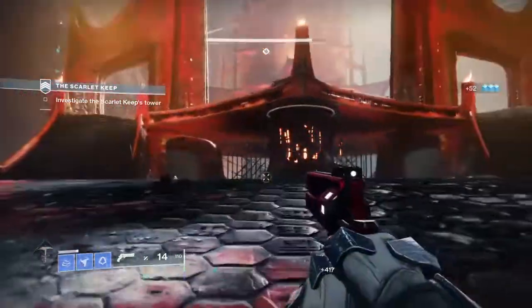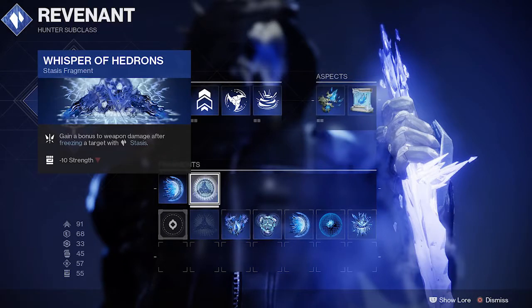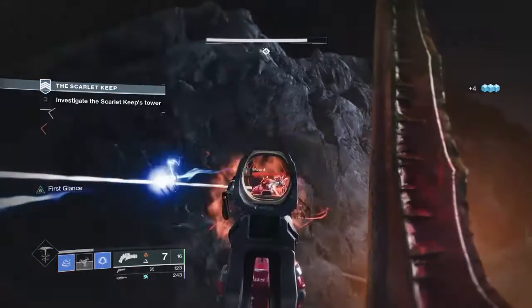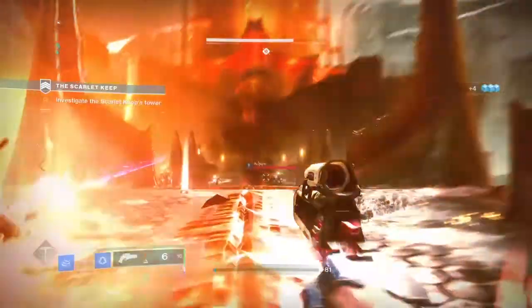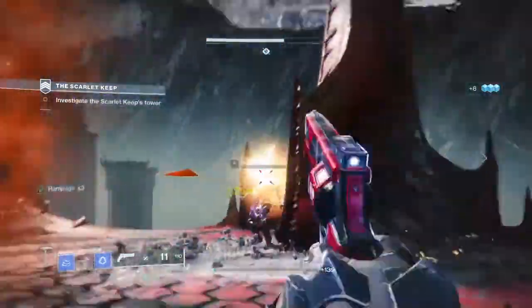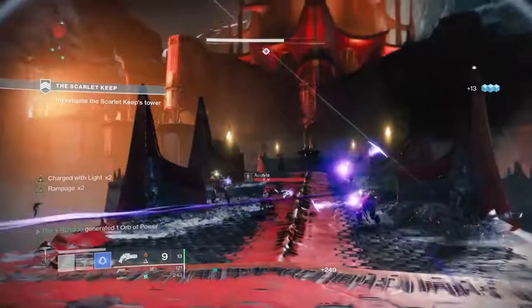The two damage-increasing perks I used with the Vow were the Whisper of Hedron stasis fragment — which gives you weapon damage after freezing a target with Stasis — and High Energy Fire, which gives you a bonus to weapon damage while Charged with Light, consuming one stack per defeated combatant. I used these two to pair with Death at First Glance to try and increase or double the damage output of the weapon.